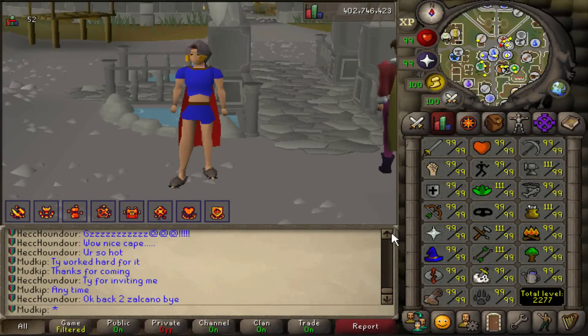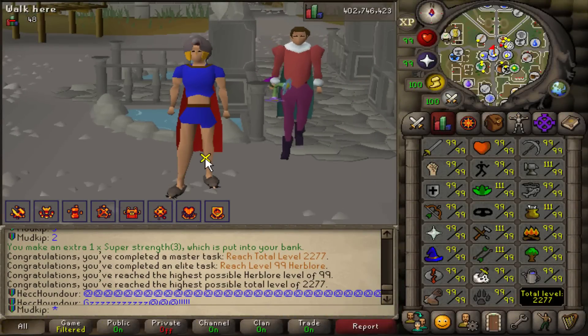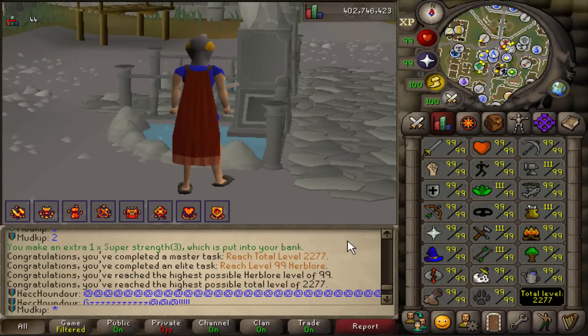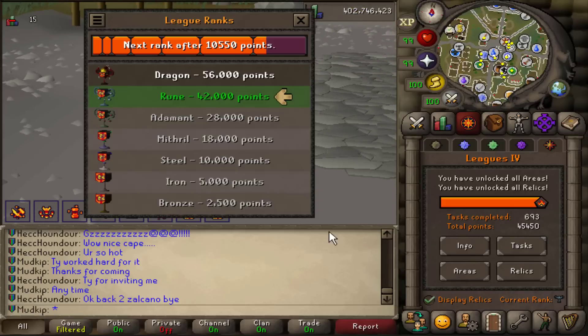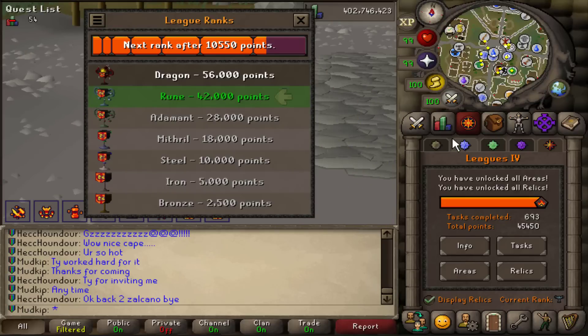After days and days of trials and tribulations, I finally have this beautiful red cape to show off all the hard work I put in. I'm currently sitting at just over 45k League points and I want to get to the Dragon Cup, which is at 56k points. So naturally, that is going to be the next target.